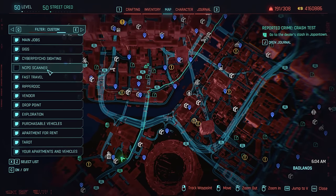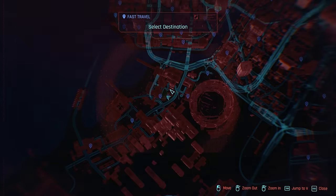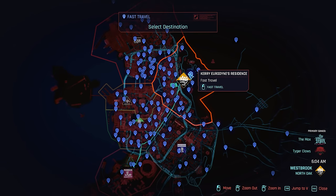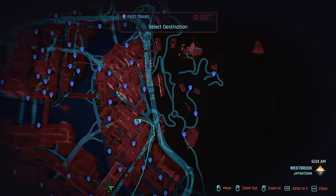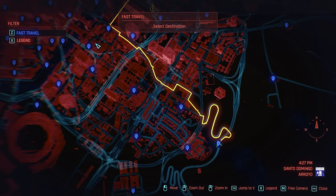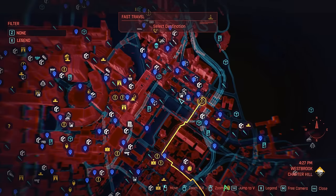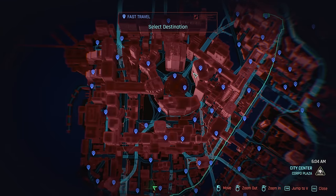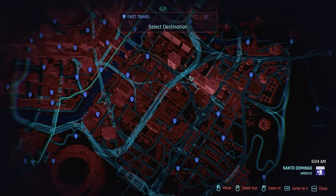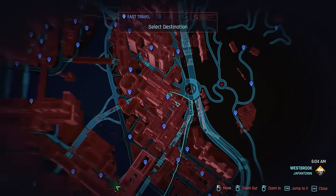Something that isn't a super nice quality of life change is that they actually changed the fast travel map, which I hate. On the fast travel map now you can only see fast travel points. Some of you might think it was always like that, but it wasn't — a lesser-known feature was that on the fast travel map you could actually see the full map; you just had to toggle it on, showing all of the icons. It seems like they removed that. So now you can only see fast travel markers and have to manually select a position in the regular map, then transition to the fast travel map to get there.